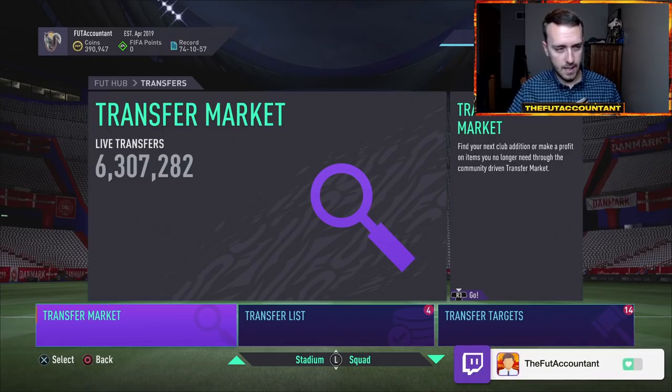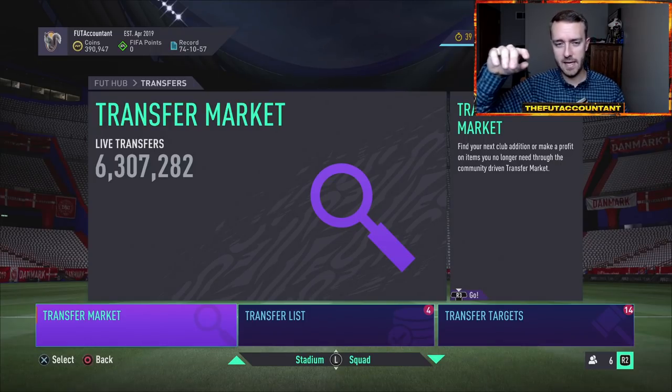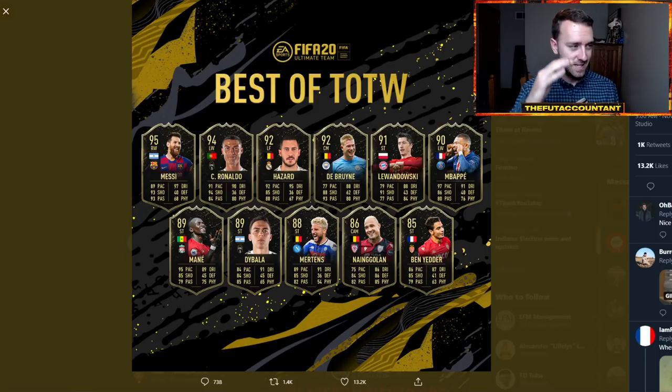Last year there was a loading screen the day before that just said Black Friday — they showed a little loading screen saying 'tomorrow through Sunday' and it was Black Friday themed. We also got a Player Moments card design that came out last year and that caused some panic. This week is more of Black Friday preparation, but if you have any cards that could be considered for Best of Team of the Week — these are the best TOTW cards EA put out last year: Messi, Ronaldo, De Bruyne, Hazard, Lewandowski, Mbappe, big names.